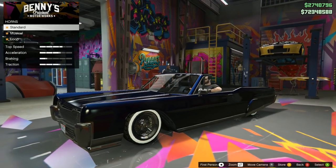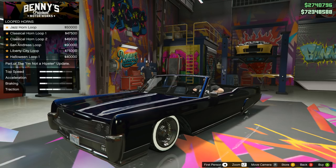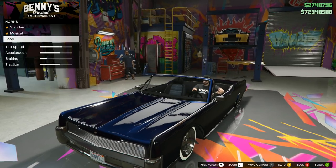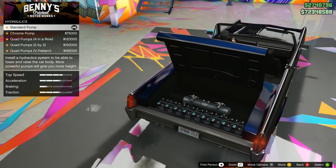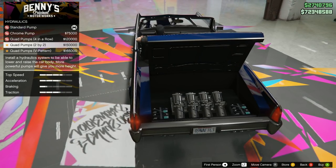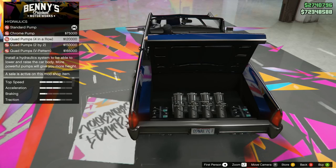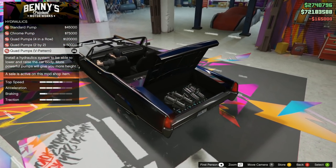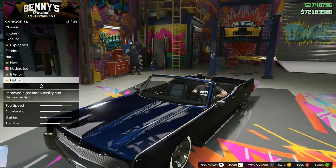It's got a basic horn. Do I really want anything fancier? The jazz is tempting, but no — they get annoying really fast. So, hydraulics: standard pump, chrome pump $75,000, quad pumps four-in-a-row $120,000, quad pumps two-by-two $150,000, and quad pumps V-pattern $165,000. That V-pattern looks great — nice clean look for $165,000. That's more than the car itself! Benny makes a killing in here.